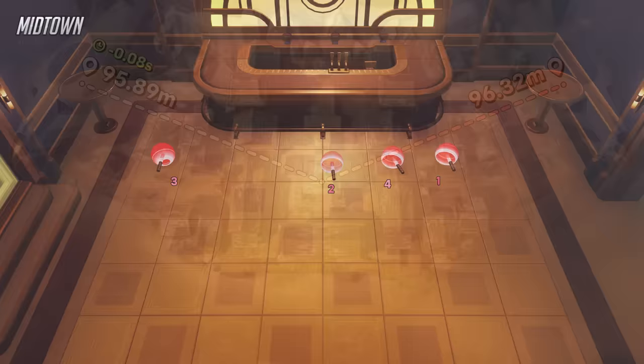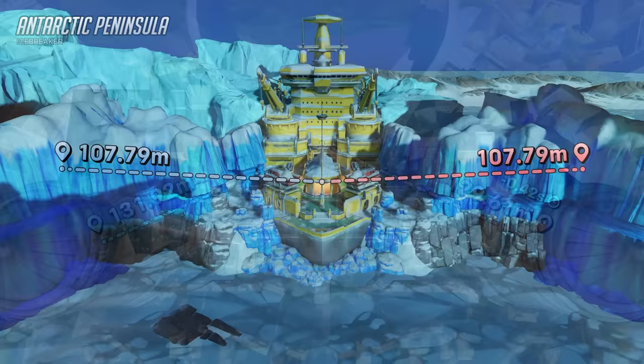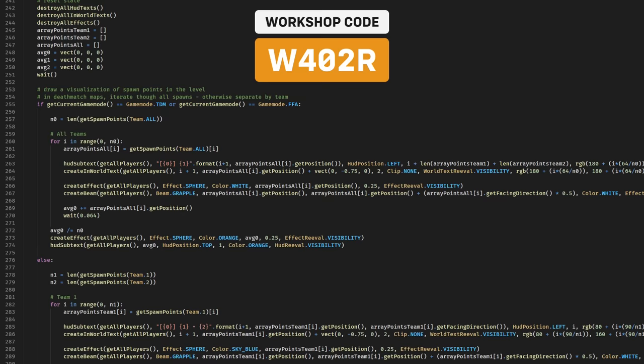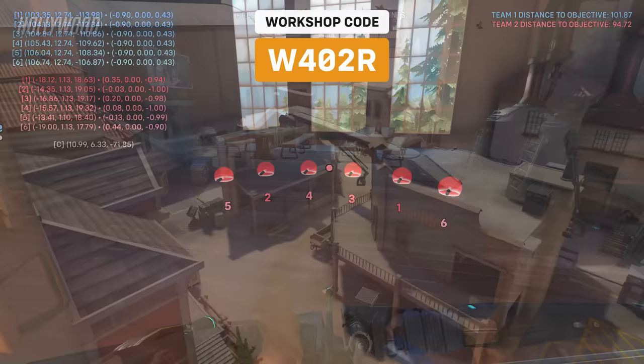Missing spawn points aren't a big deal. The only thing I'd consider a real problem are the unmirrored spawn points on mirrored maps. Some of these imbalances are pretty minor and probably don't influence the outcome of many matches, but if the spawn points can be mirrored, then why not? Especially for Coliseo and Antarctic Peninsula, where the spawn points are especially imbalanced. I suspect these maps will be updated in the future, so to quickly check spawn points going forward, I made a workshop tool. All you do is paste in the code, select a map, press the interact button, and all the spawn points are displayed. It even works on deathmatch maps.